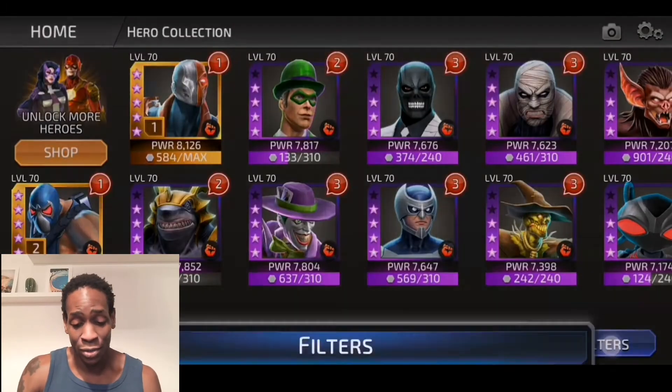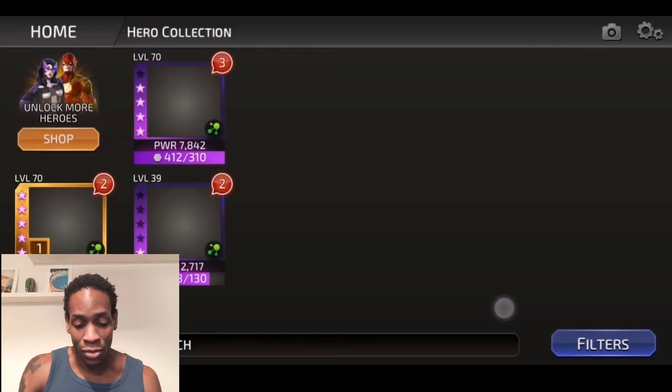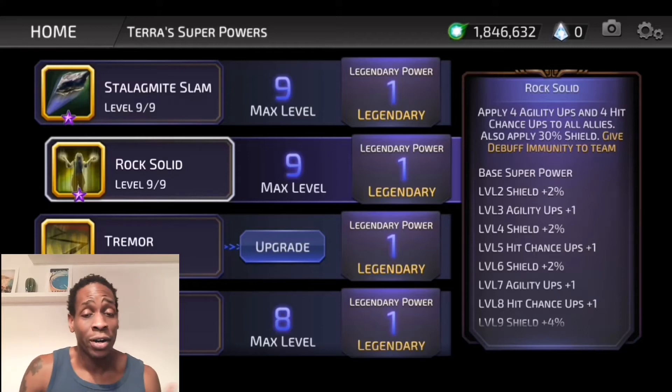Going to Terra as an example — Terra gives her agility ups. The reason this is great when running Terra with Barda is because those agility ups temporarily increase the defense of all your toons. Barda gives stamina ups, temporarily increasing the HP pool of all your toons, making them so much harder to kill.